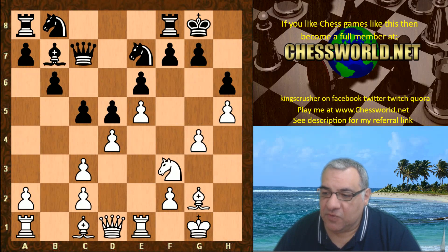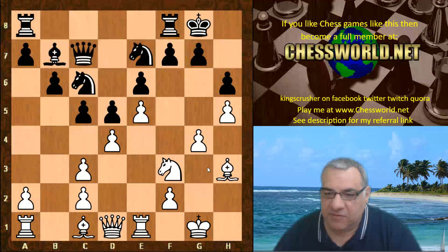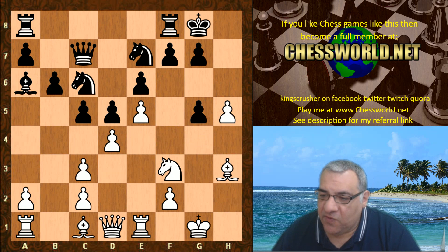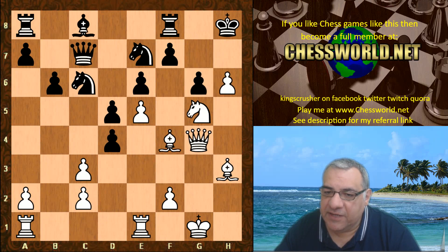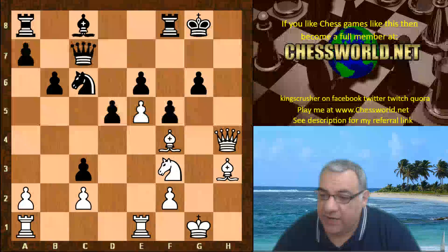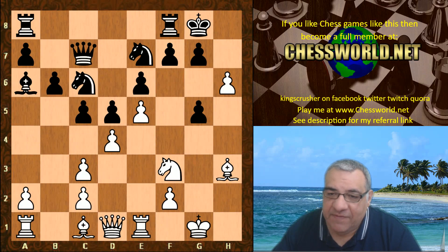Knight bc6 — not touching the f-pawn. Bishop h3 adds punishment for the f-pawn later when g5 is played. So Bishop a6, then g5, h takes g. You might think it's already a very strong position for white — and indeed Knight takes g5 is sufficient and strong. This continuation shows very good attacking prospects for white; it's a winning position.